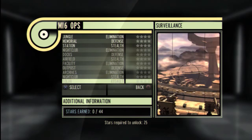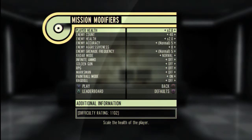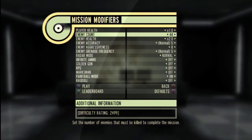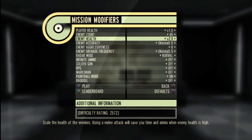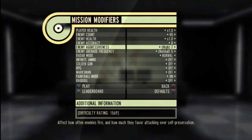We're going to begin the video by showing you an example of Elimination set in the jungle level. Once the player has picked a game type and map, we're taken into an options screen where you can adjust up to 13 modifiers. By changing a modifier, you can see how it will affect the score awarded to you at the end of the game. So if you want to go for big scores, you'll adjust the settings to make the game more difficult, but in turn your potential score will be much higher.